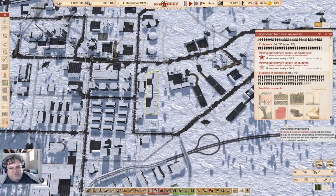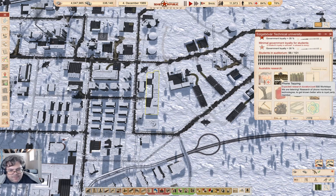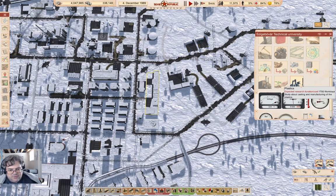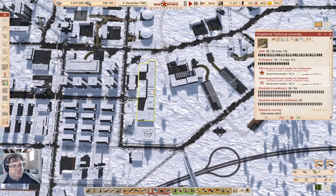We have a research tree now and we can do research. We've got a bunch of stuff that needs to be researched — phone tapping, forest study. I think we should probably research a whole bunch of this stuff and just get all of that researched. Might as well get that going.